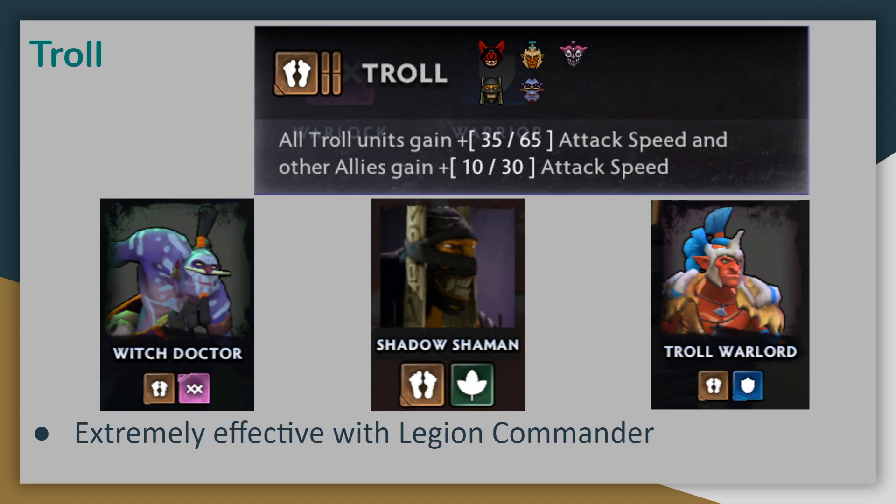Trolls: Witch Doctor and Shadow Shaman are very accessible in the early game and give great secondary alliances — Druid and Warlock — and will give Legion Commander a massive attack speed increase. Despite being early game units, they're still really good in the late game, just because the Troll Alliance scales so well with your board. In the late game, that bonus attack speed once everyone is ramping up is just so valuable, and I really like Trolls very often in this kind of build.